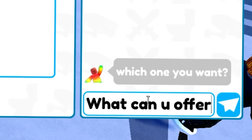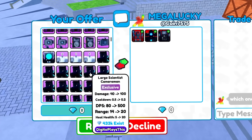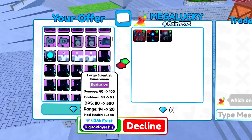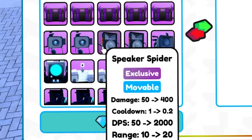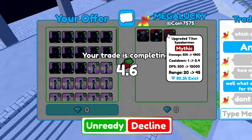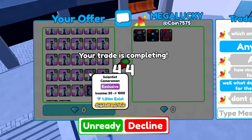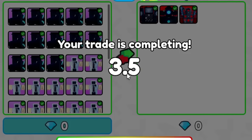Hey, this person has some pretty cool units. He says which do you want, what can you offer for this? Oh my gosh, the chat is so slow - is it broken? The server's too laggy. Let's also put some of these speaker spiders because we're going to get them anyway, so we don't really need them. We're doing this trade - three mythics for all these exclusives. I don't know if it was actually worth that much, and the trade is going very slow because the server's laggy.